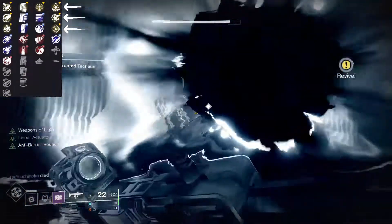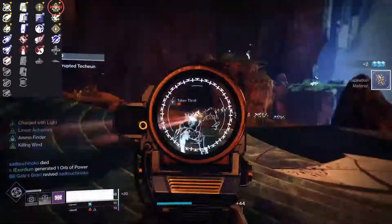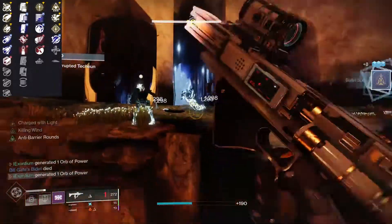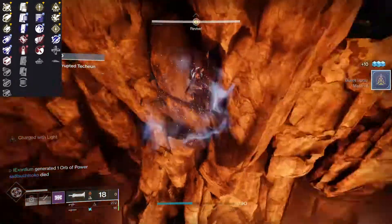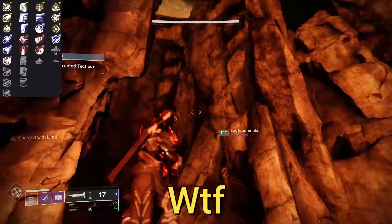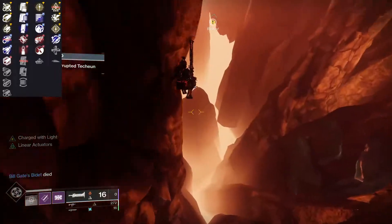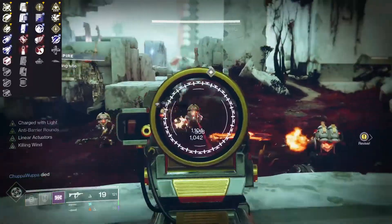For the fourth column there are quite a few good options — Rampage, Dragonfly, and Wellspring — but honestly I think Wellspring is the way to go. I love having all my abilities up, and this weapon isn't great against bosses anyway. Rampage gives 30% damage increase but that's what you have a special weapon for. Wellspring is so good. My personal god roll is Corkscrew Rifling, Drop Mag, Killing Wind, and Wellspring — a phenomenal roll.